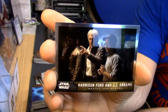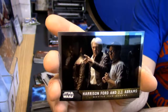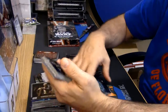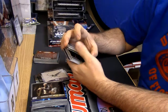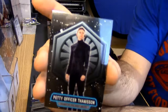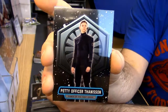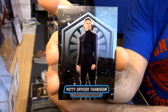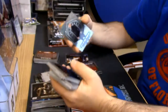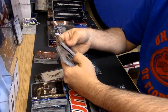This is Harrison Ford and JJ Abrams — behind-the-scenes cards. These behind-the-scenes cards are only one in every four packs, okay — that's important to know. Now this Power of the First Order card, Petty Officer Theinsen — these are only two per box. Two per box — that is some rarity. Consider those kinds of things when you're wanting to buy.